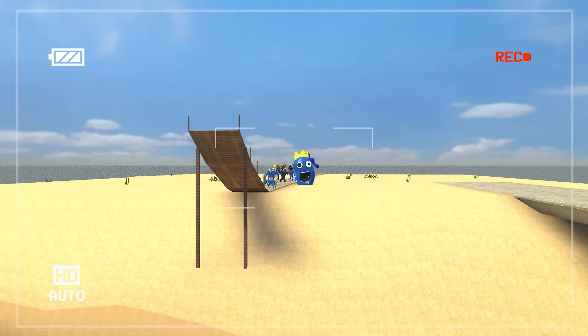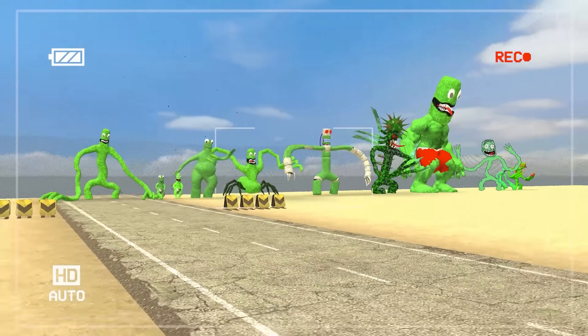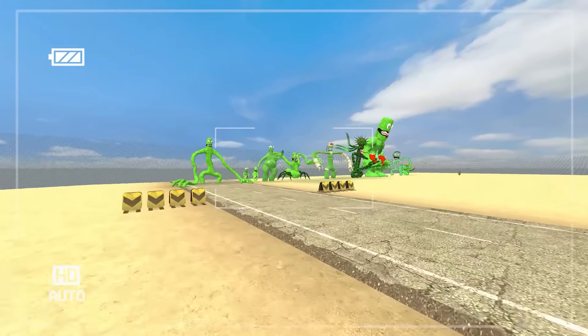So there you have it: in last place the off-brand muscles, and in first place — the only one to actually make it across the bridge — the Bodybuilder Blue. Up next is Green. Here are our contestants for the Green jump challenge — not quite as many as Blue, but still quite a few. Place your bets in the comments!